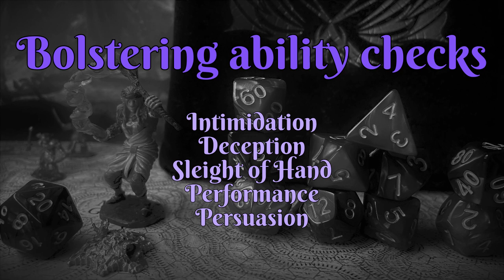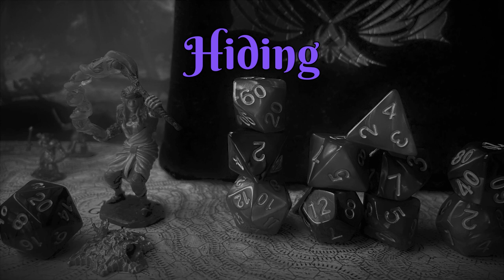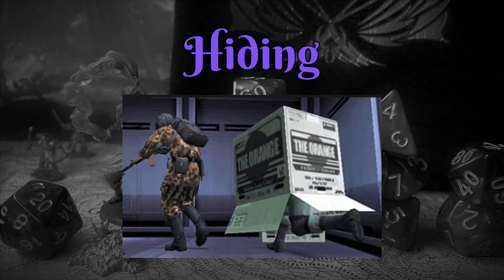Use number two is hiding. Obscuring yourself so that you're behind an illusory cover will give you attack advantage from being an unseen attacker, which is a popular application of the spell. It's especially enjoyed by arcane trickster rogues who can always start off a fight with advantage and sneak attack this way. Minor Illusion can also be used for more passive hiding.